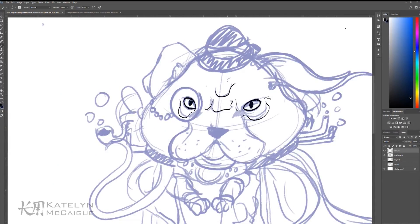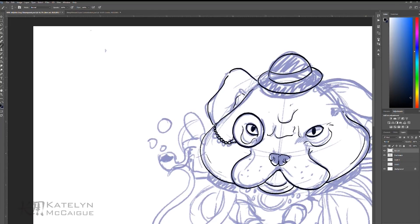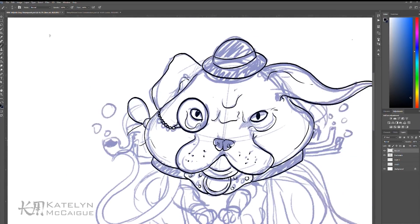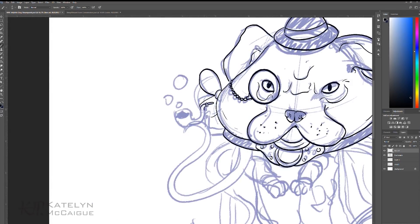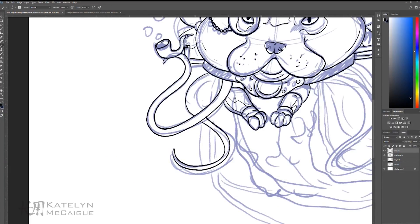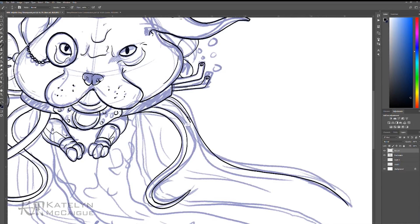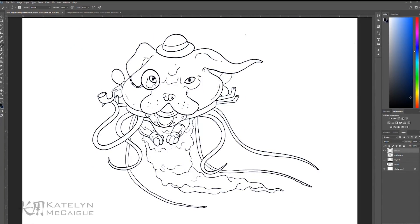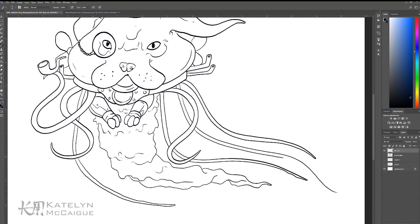I know some of you might call me out on this — jellyfish tentacles aren't as dexterous as octopus arms. But I thought it'd be fun to give this character that ability, because beyond the little robot arms on his collar, I think it'd be really cool if those tentacles could move and grab things. So I made the artistic choice to have one tentacle holding a little pipe. In my mind, some tentacles flow freely like a real jellyfish, but a handful can grab things as needed.